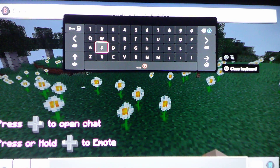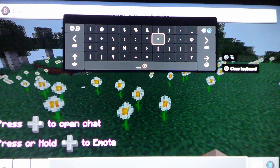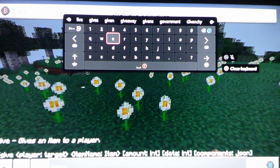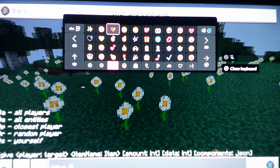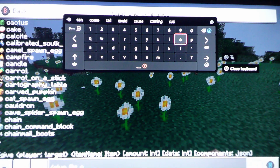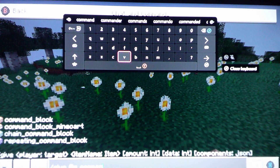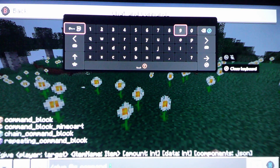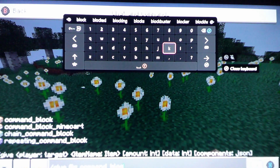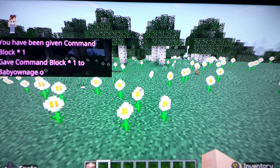So first, you're going to do a command block. You need to have command blocks on and cheats on. So you're going to do slash give @s command_block. And then you just click enter, and yeah, you have a command block now.